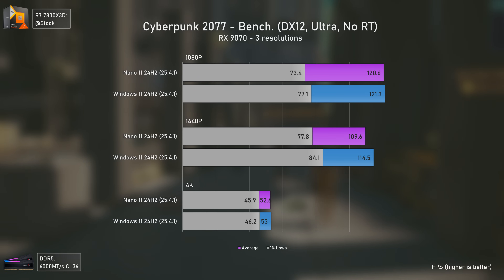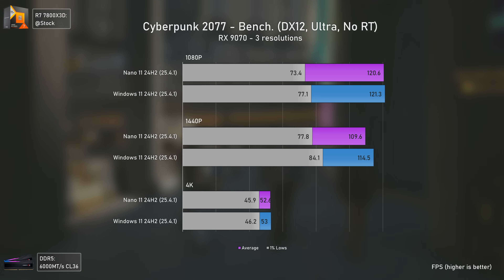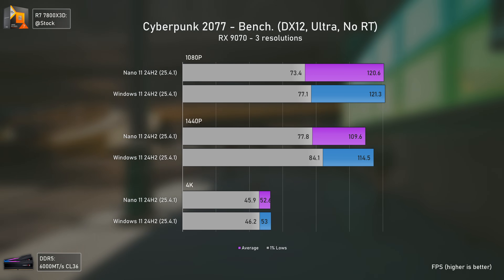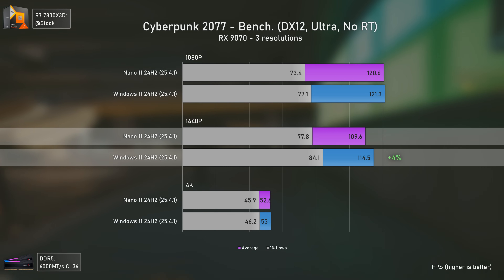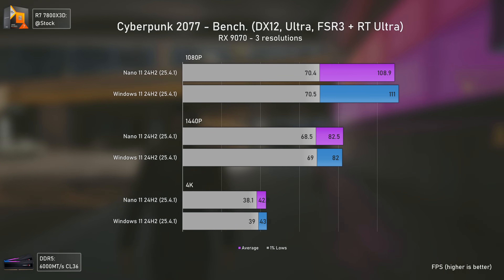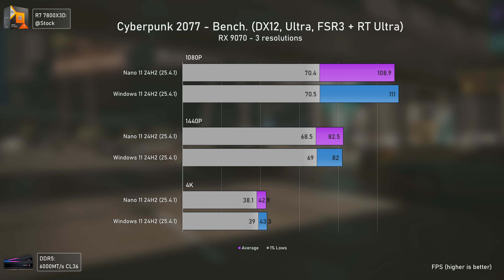In fact, Nano 11 was even slightly slower in Cyberpunk 2077 at 1440p compared to regular Windows 11, which is strange — the regular Windows 11 was 4% faster. And when enabling ray tracing, things don't change much between systems; results are again within the margin of error.